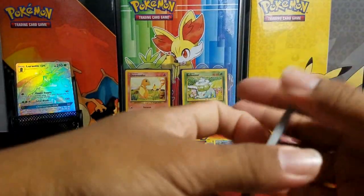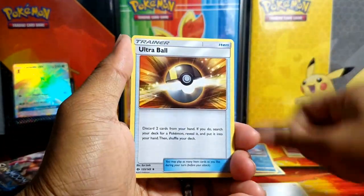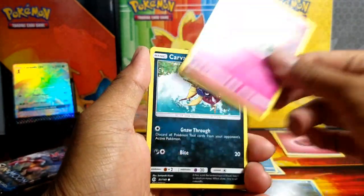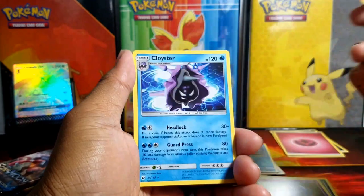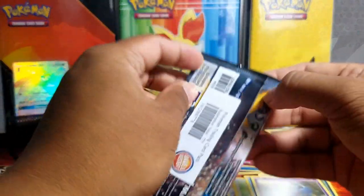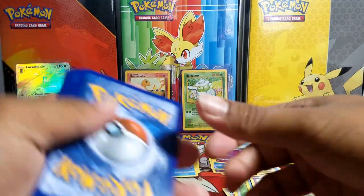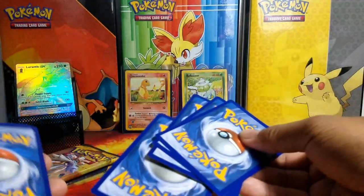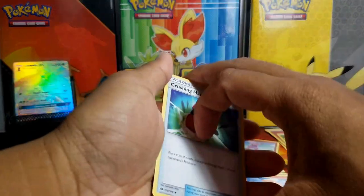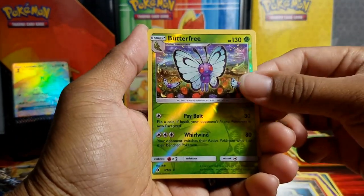Let's see what else we can get - Timer Ball, Ultra Ball. Hey, we got the Ultra Ball! Alright, a Granbull and a Cloyster - devious looking Cloyster.